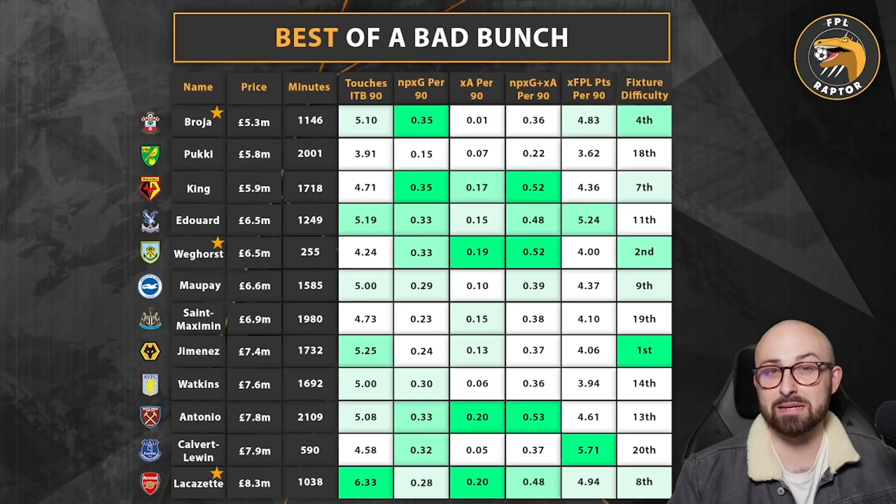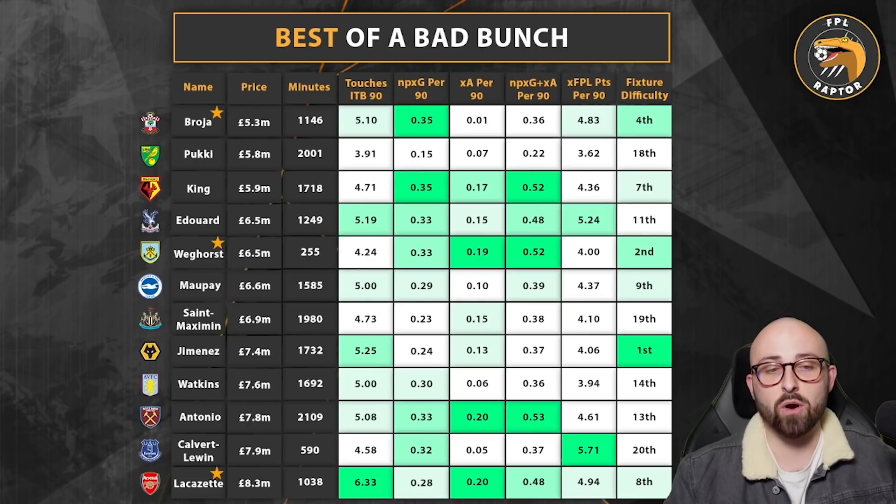Calvert-Lewin has only played 590 minutes this season due to injuries. His statistics look good at a first glance, but he has had three penalties in that time — scored two and missed one — which massively skew his expected data. Looking at non-penalty expected goals plus assists per 90, it's actually 0.37, which isn't that great. His fixtures are actually the worst in the Premier League over the next six game weeks, though he does have three good fixtures to be rearranged. Similar to Antonio and Watkins, he's not the worst hold in the world, but I wouldn't be targeting him with free transfers.